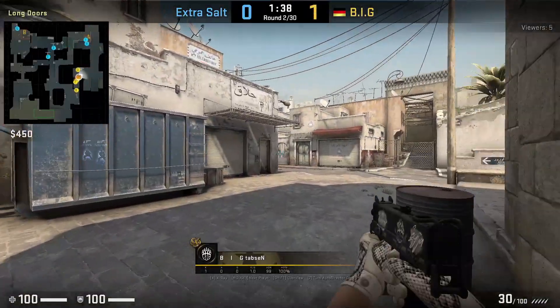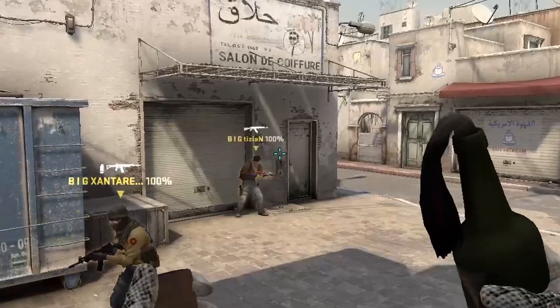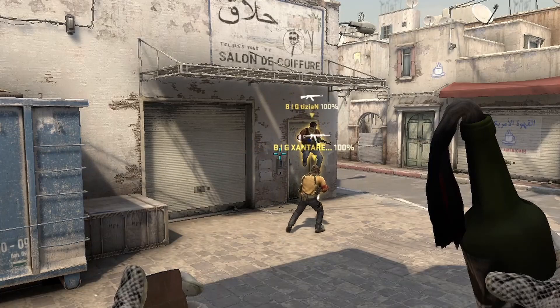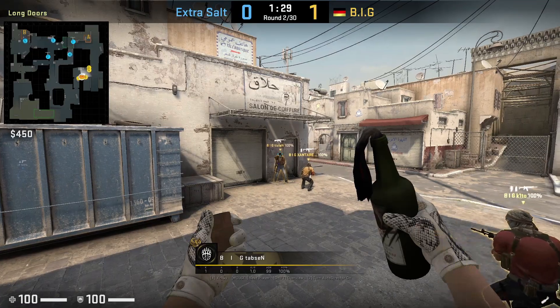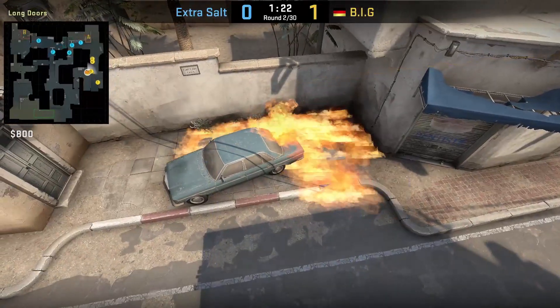A round later, Tabson shows how to Molly car corner by getting on top of this barrel. While standing, he aims above this keypad, then jump throws. This Molly covers a lot of the area, however it won't cover the front passenger side if a CT is crouched behind it. That's when the boost can come in.